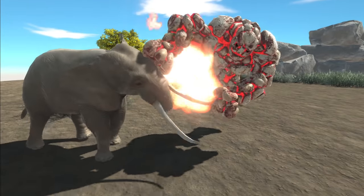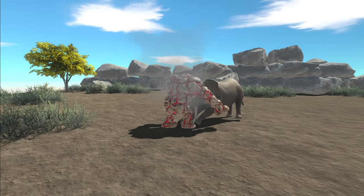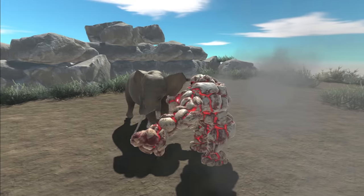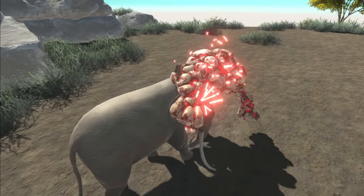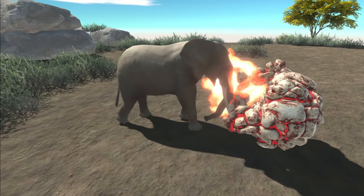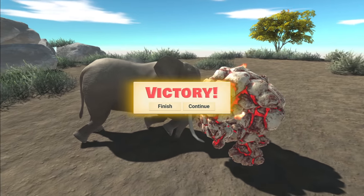That seems to always be his starting move. What the — I didn't know he could do that. Where did that fire come from? Did he just emit it from his whole body? Is it coming from his hands maybe? I feel so bad for this elephant. And the elephant is now dead.